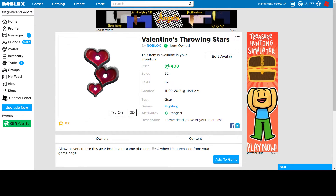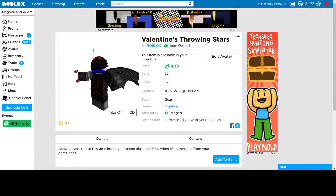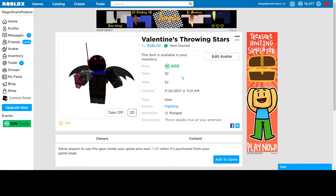The last item that came out were these Valentine's Throwing Stars. It's a Valentine's gear. It won't go limited, but if you want it, you can pick it up. For 400 Robux, I think it's a bit too much. I got it because it's just holiday related, and it only has 52 sales so it's not common. They are pretty small when you're holding them — it looks like you're holding hearts. It's pretty cool.